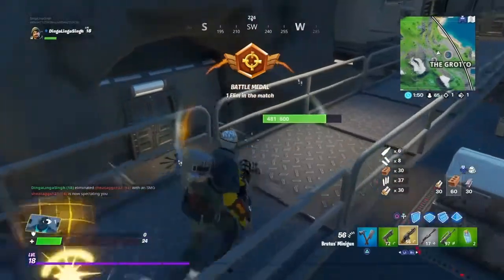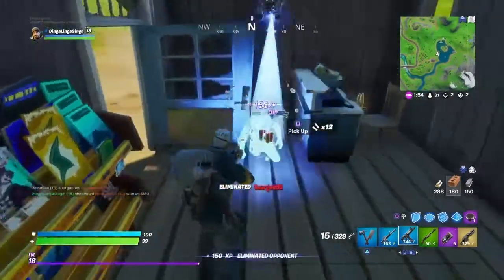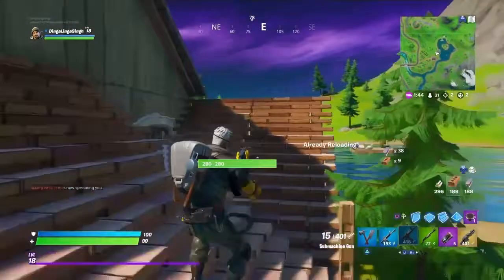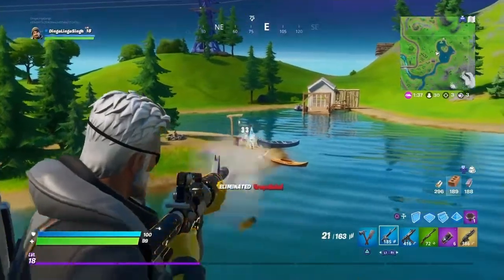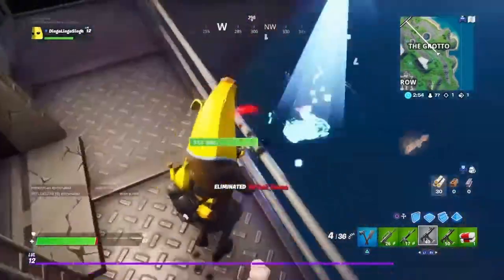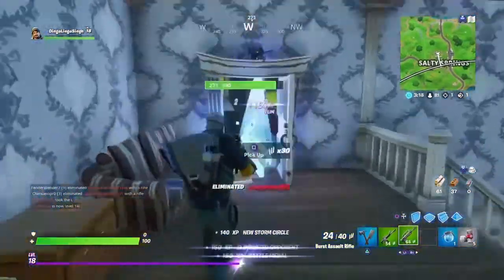In any fights in Fortnite, getting the first shot in will most likely guarantee a win. Especially now that traps have been vaulted, using the element of surprise and fast rate-of-fire weapons like the SMG or minigun to tear down the opponent's walls and spray bullets into the enemy will give you that sweet elimination. Using the unvaulted heavy sniper to take down a build, then quickly switching to a shotgun, SMG, or AR to finish them off is very effective. In mid-game, players will try to push on you, so always have your shotgun and SMG ready. Be paranoid — it only increases your awareness and reflexes. Mobility is so important; the map is huge so always keep moving and jumping so you're not an easy target.